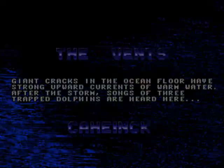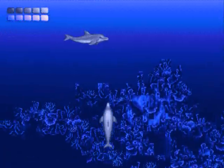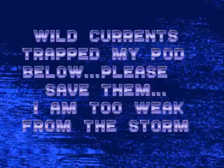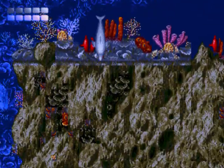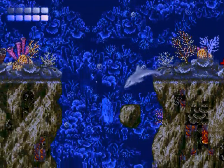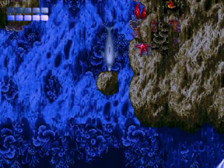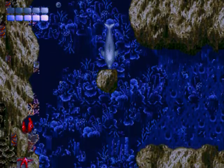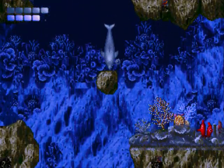Welcome to the third level of Ecco the Dolphin for the Sega Genesis, named The Vents. The main mission of this level is to save three different dolphins that are trapped underneath the water, and to bring them back to that main dolphin over there. You actually have to do this twice in the game, and then after that you don't have to do it ever again, because after you rescue the dolphins, you get different abilities.